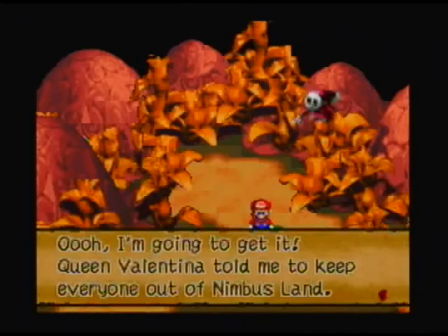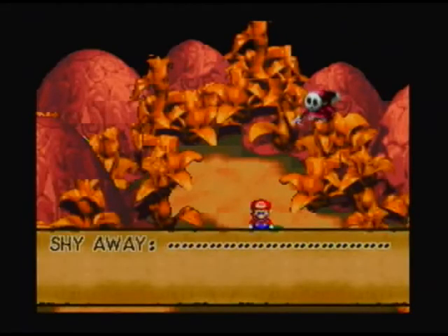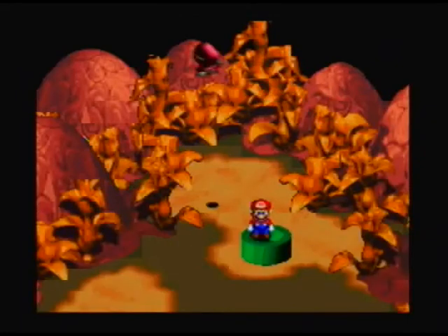Queen Valentina told me to keep everyone out of Nimbus Land. What should I do? I know — I'll run away. Now see that piece of paper that's drifted down? We're not going to read it just yet, but we will soon.